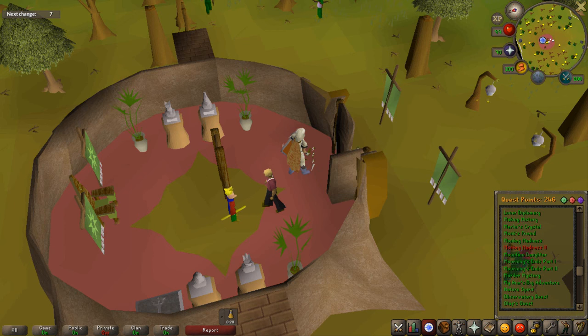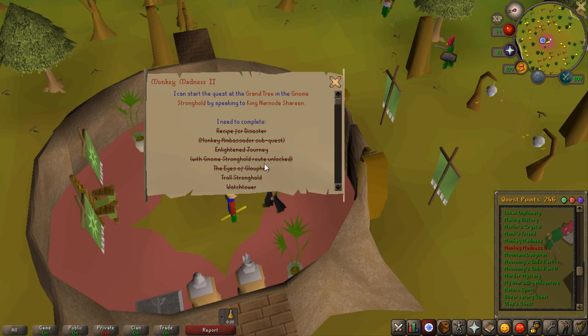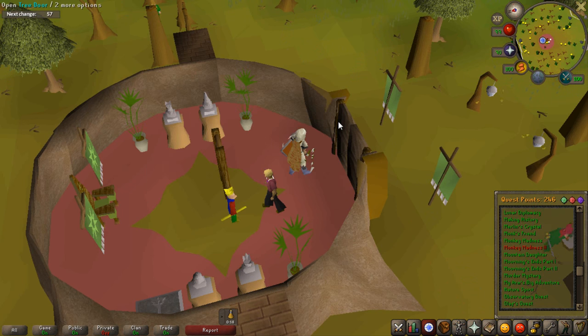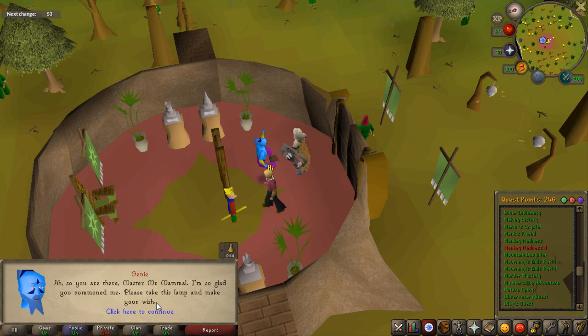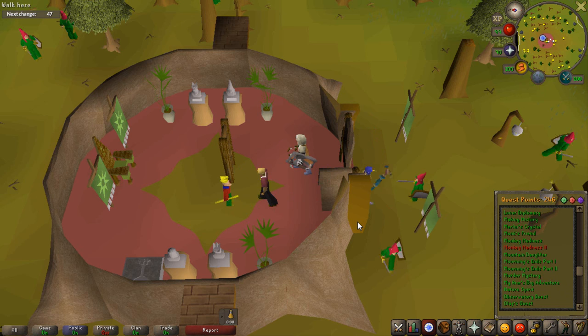Monkey Madness 2 is broken down into four separate chapters. If you click on your quest guide it will tell you what chapter you are in, but I'll also tell you when a new chapter starts because I'll tell you what items you need to bring. With each chapter you have to do different things, so you're going to want to change what items you bring and what you're wearing.